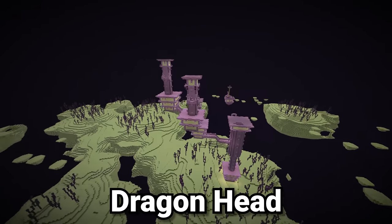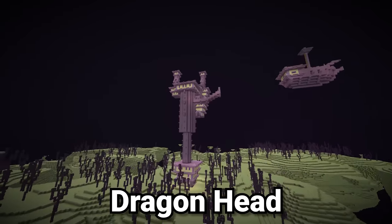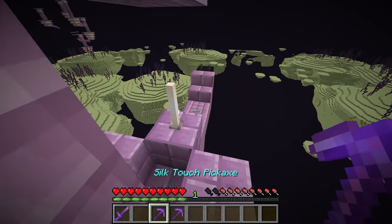To get the next rare item, you need to find an end city after defeating the ender dragon by going to the outer end islands. That super rare item is at the front of the ship — the dragon head.